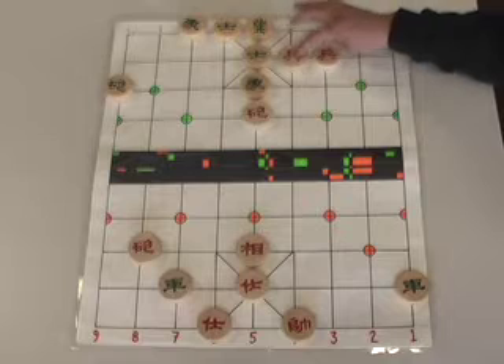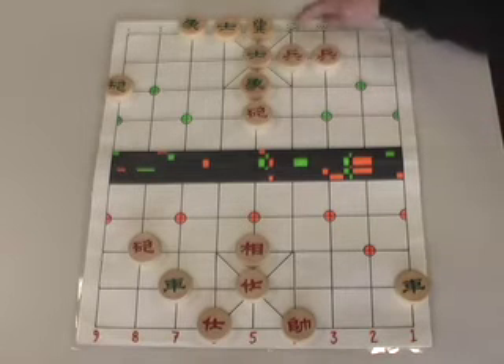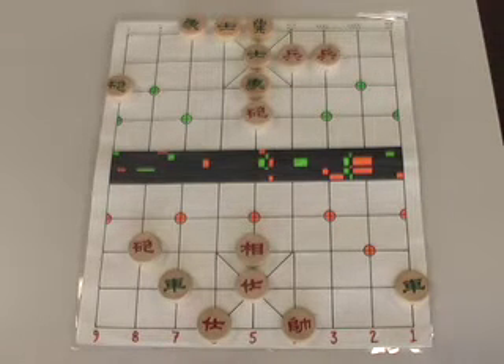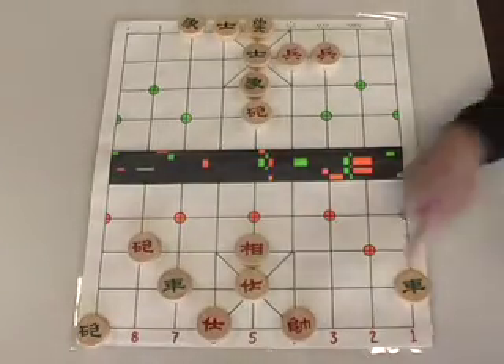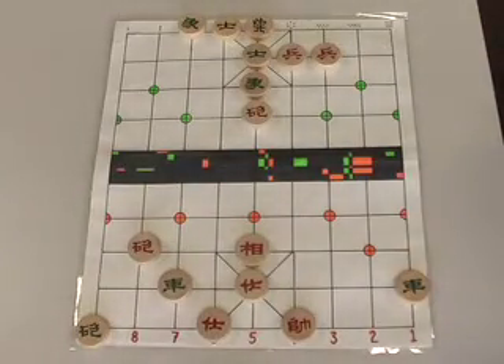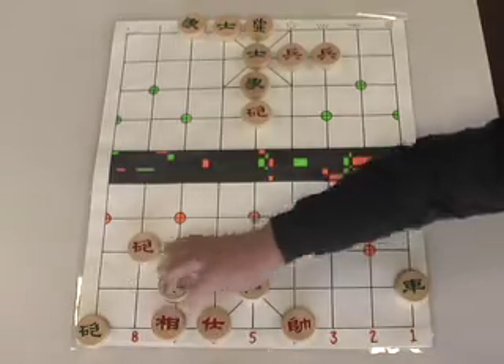We push our soldier on the fourth file up one spot. If you notice, we're really just one step away from a checkmate here. Green moves his cannon over to our back rank, checking our Red General, and we diffuse that threat by having our elephant come back.